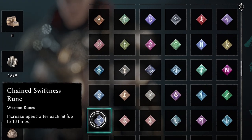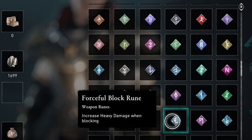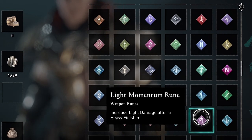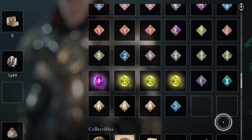As an example, I have two Melee Block runes which increase melee damage when blocking. That's actually the perk on St. George's shield. So most of these runes are replicating one of the perks from another weapon in the game.